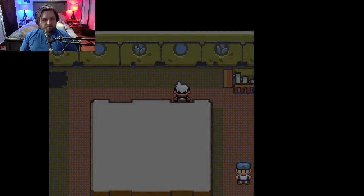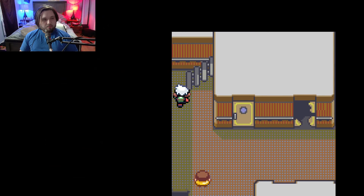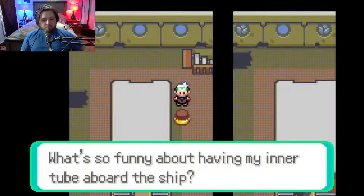There's a little abandoned ship. You can battle all kinds of trainers in here, but I don't really want to. I really just need to find the captain and battle him because he gives us something useful.